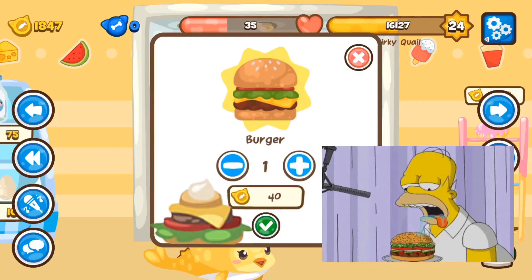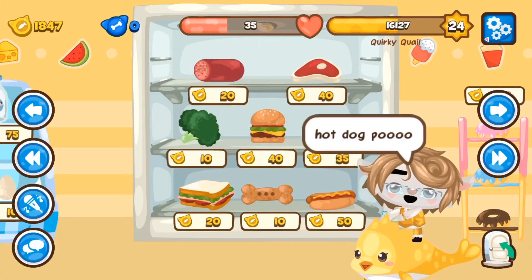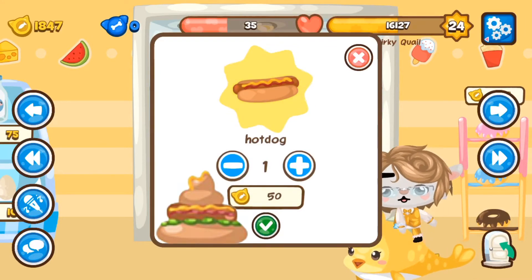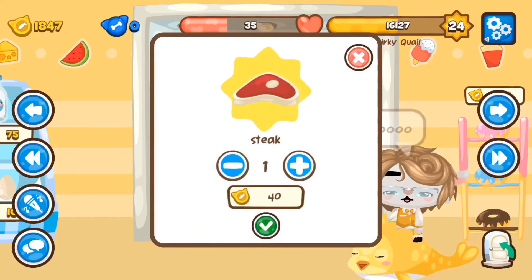For the burger poo, you have burgers the whole way through — your health bar goes from 0 to 100 to 0 to 100. For the hot dog poo, you have hot dogs obviously. For the meat poo, you eat the steak — that's clearly obvious.